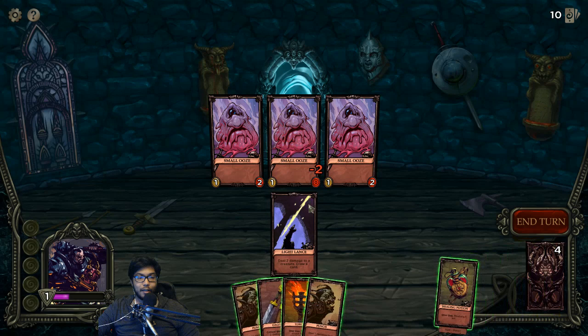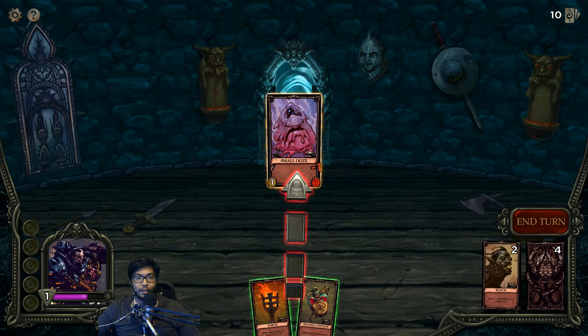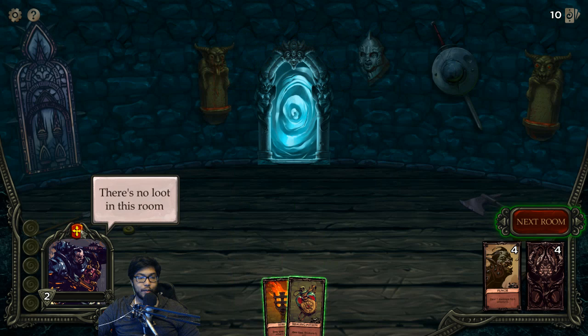Let's kill them - two creatures, one and one. Well, Light Lance hits this guy - that's two damage, draw one card. Crit strike, two damage. Luckily we have enough to kill them all. There's no loot in this room.